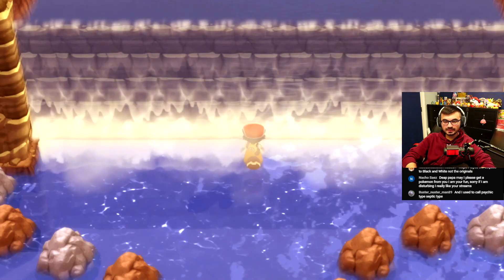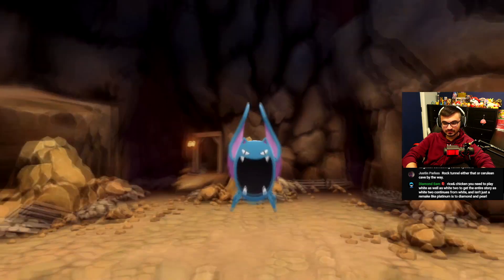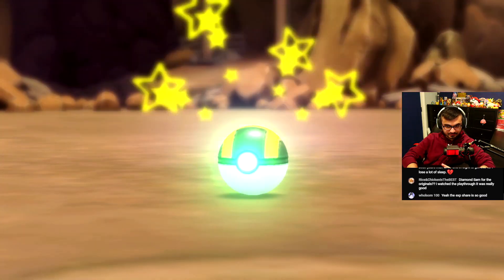Okay, let's use Waterfall to make it up to Victory Road. What's our encounter gonna be? It's a Golbat — three shakes. Perfect.